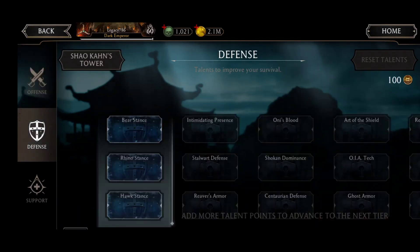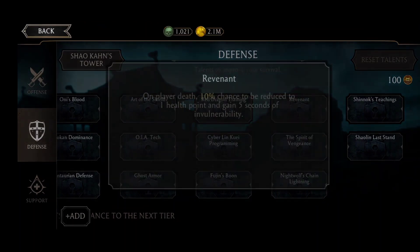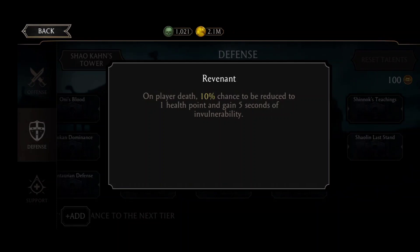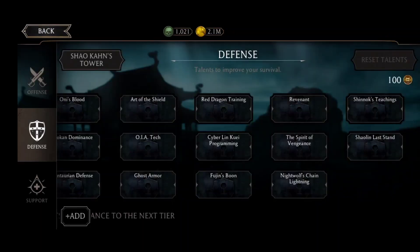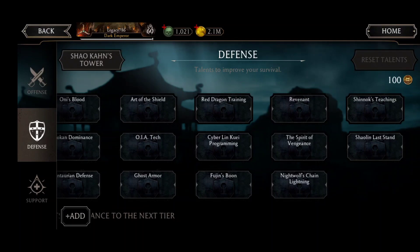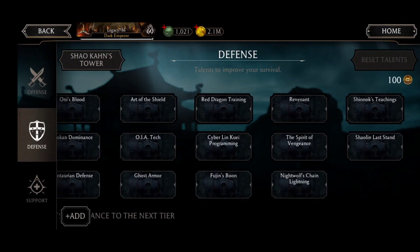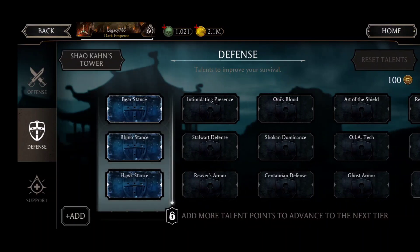The best nodes in the talent tree are on the defensive side: Revenant and Shinnok's Teaching. Revenant gives you a 10% chance to be reduced to one health point and gain five seconds of invulnerability. Shinnok's Teaching gives a 4% chance to apply a bone shield. These two talents are basically the game changers. You need to have both Revenant and Shinnok's Teaching in your talent tree — you need to have them.